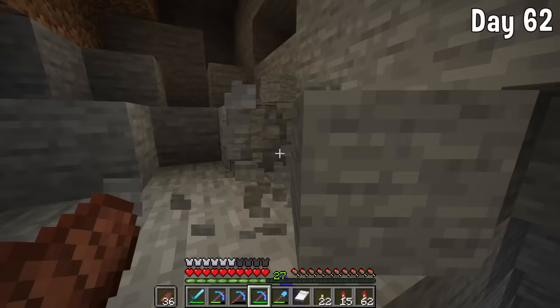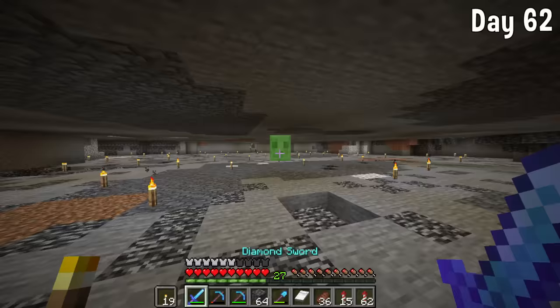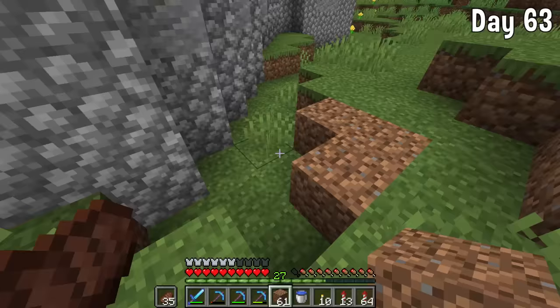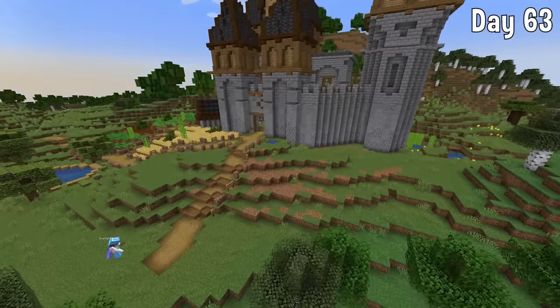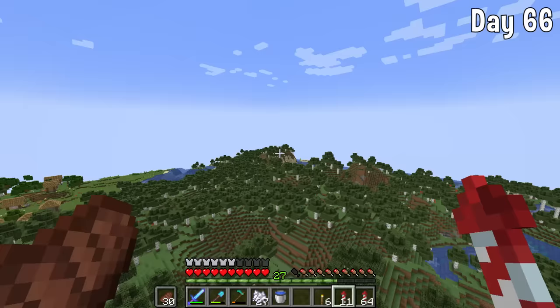We headed home, put our coal in the super smelter, and then enchanted a pickaxe — it got Silk Touch, which is awesome, but now I've got a spare Silk Touch book. So I just went mining for some stone. On day 63 I added some more farmland on the right hand side, some more wheat because I like how they look — wheat fields are really cool — and also the central section, which I wanted some flowers for.